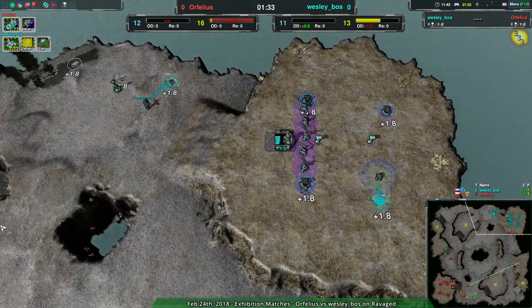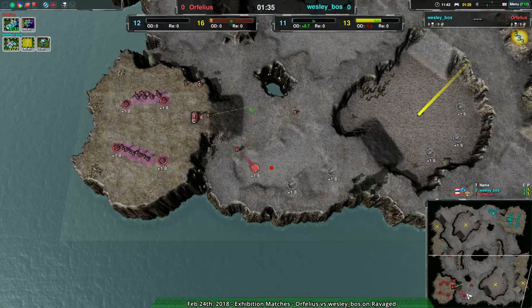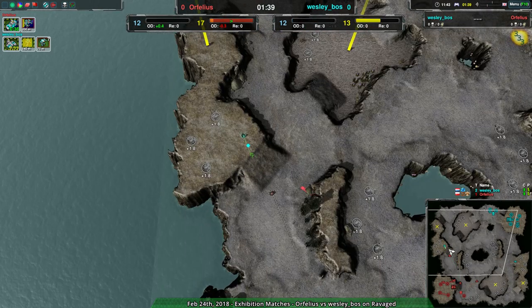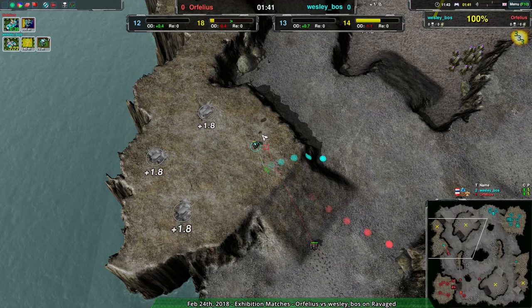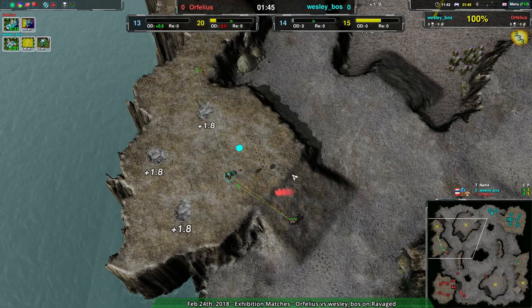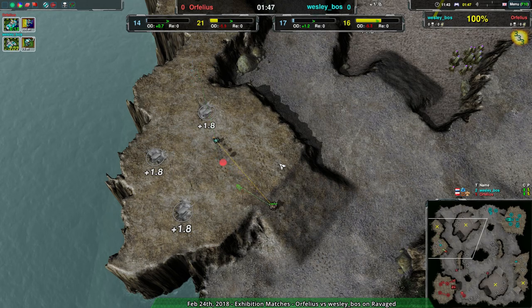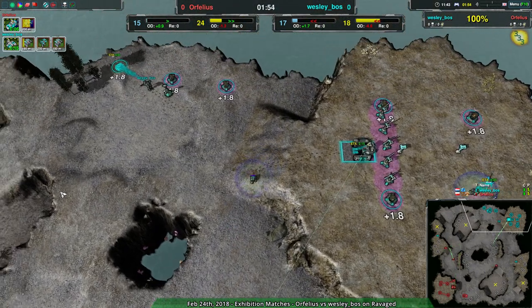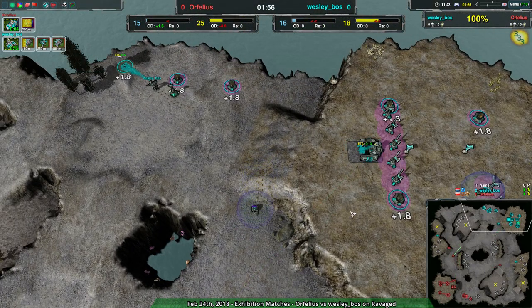At this point Wesley is expanding quite aggressively, as is Orphelius. Both players are playing pretty evenly - they both want their economy and are moving forward to get it. Orphelius does have something of an advantage because of their unit choice. They have archers and I don't see any rogues to try to deal with this, which is why I think the obvious choice would be... oh, thug law.